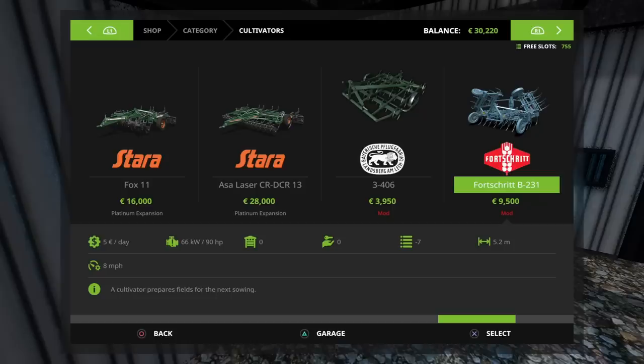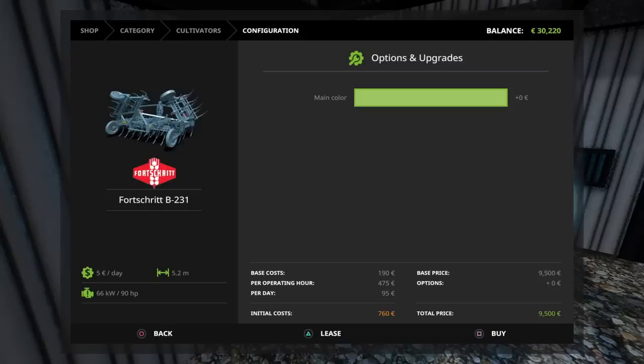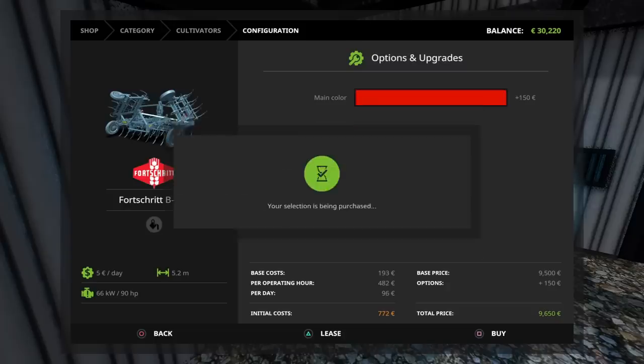5.2 metres, only requires 90 horsepower. Although in the Classics pack it's only 2.5 metres wide, for 3,950. We've got the 3,406 — I can never remember the name of the company — only requires 25 horsepower. Well, we do need a cultivator. Let's go with red — got the Massey — let's go with red. Okay, so we've bought that.